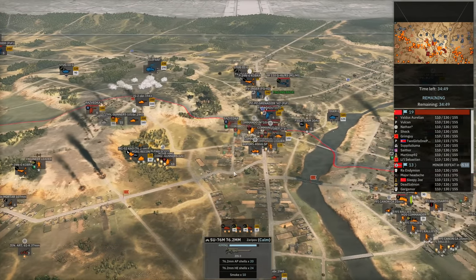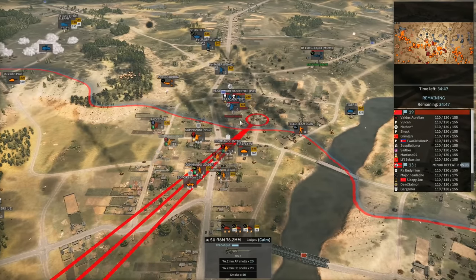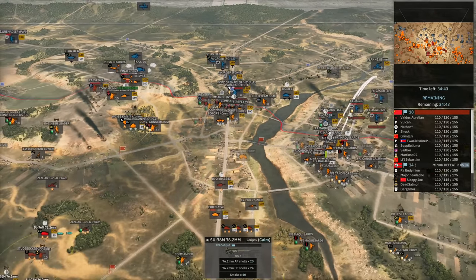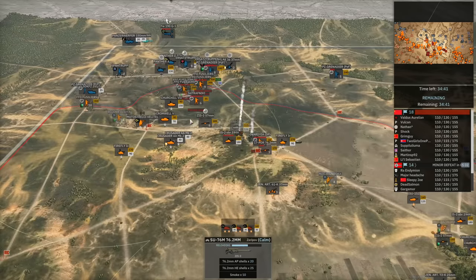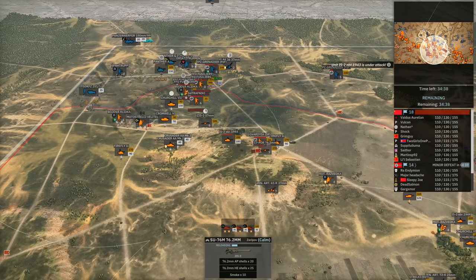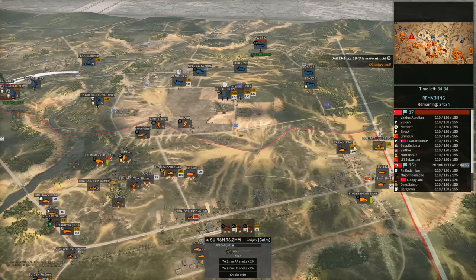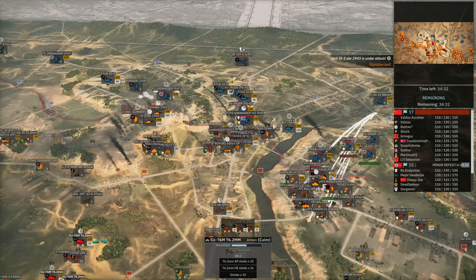The best way I can see us winning is by providing artillery fire and allowing Valdus to get back on the flag in the mid. The left side is doing pretty well so they can keep contesting flags there. We've just got to stem the bleeding on the right-hand side and stop them from breaking all the way through, which McShab's trying his best to do.